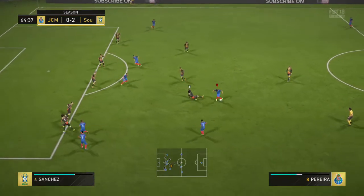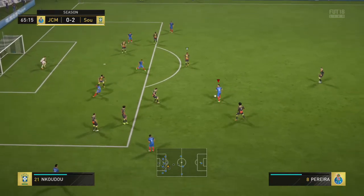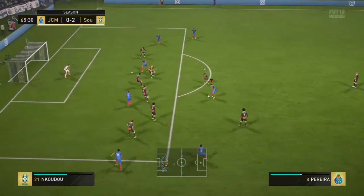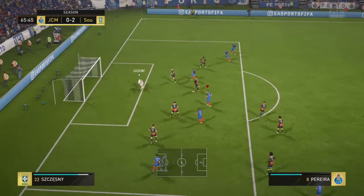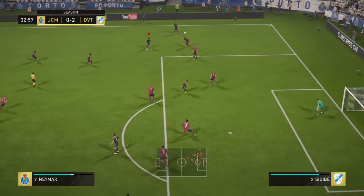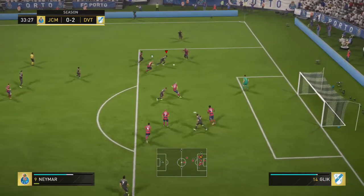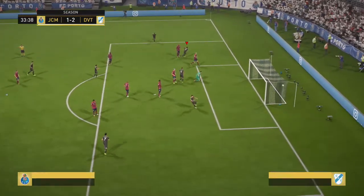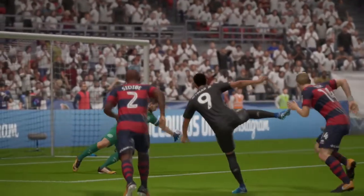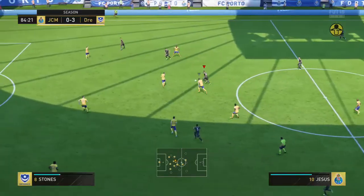We get the ball here with Pereira, the Brazilian five-star skiller. Do some really nice skill moves — a step over to running Waka Waka, to Roulette. We take a shot on his weaker right foot and the goalie manages to save it comfortably, but that would have been a really nice goal. Then again in this chance, we do some really nice skill moves with Neymar and go for the low-driven finish across goal on that five-star weak foot into the bottom corner, and the goalie had no chance — an absolutely incredible finish.